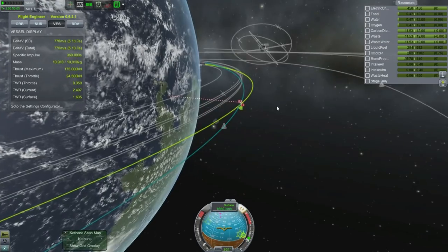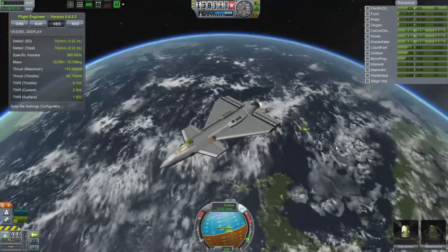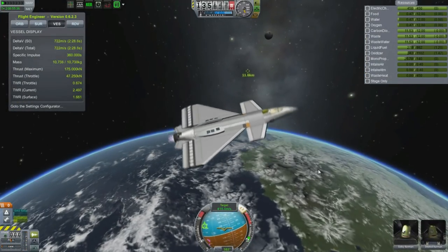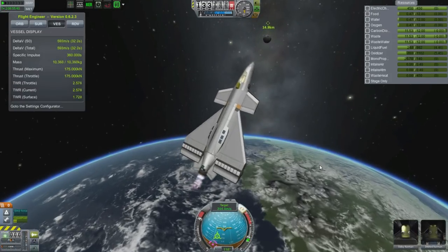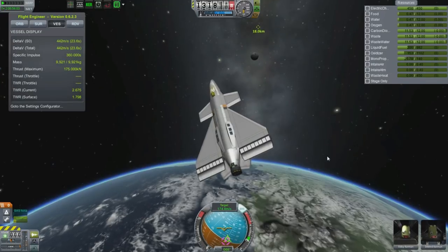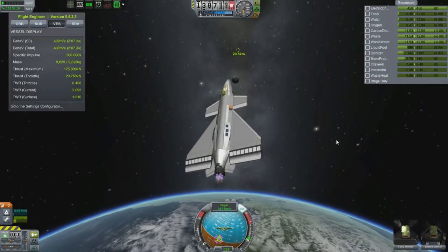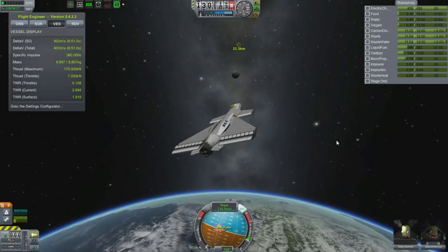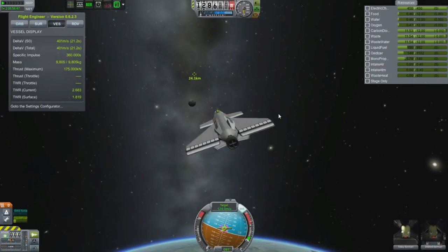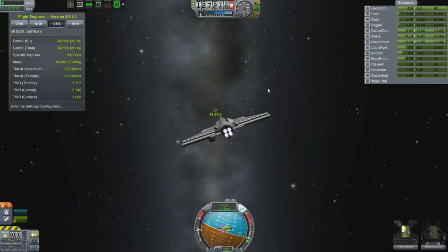What I did here was I pointed at the nav ball, started to do my rendezvous, and thought I'd just burn my retrovector. Then I realized I was in the wrong mode — I was in surface mode instead of target mode. So I fly past the target really rather embarrassingly fast. I only have a few hundred meters per second of delta V left, but now I'm moving in towards the target. Having switched to the correct mode, I wasted about 300 metres per second of delta V on that nav ball mistake.